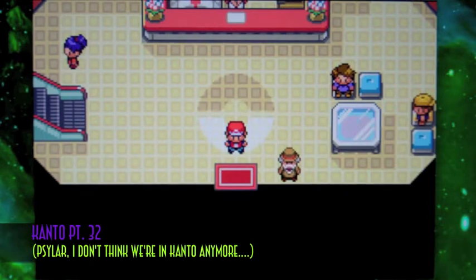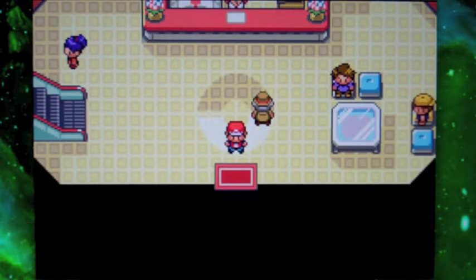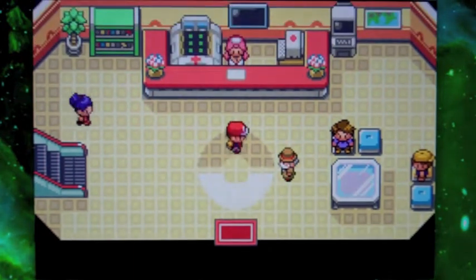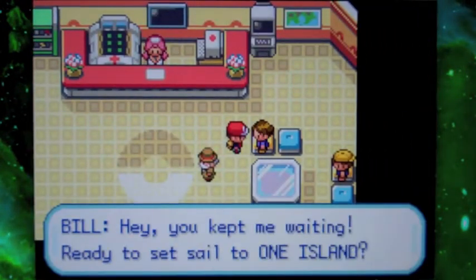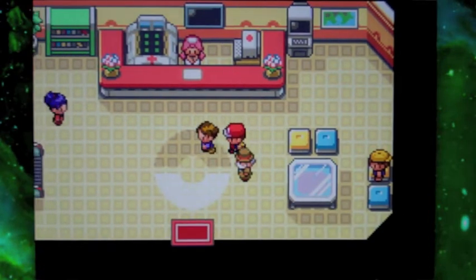In this video, we're going to take upon Bill's offer of taking us to the Sevii Islands to help him with something. Basically, he wants us there to help with something. If you say no to him at first — he'll ask you as soon as you come out of the Cinnabar Gym — he'll just wait for you at the Cinnabar Pokémon Center, so you can always go back there.